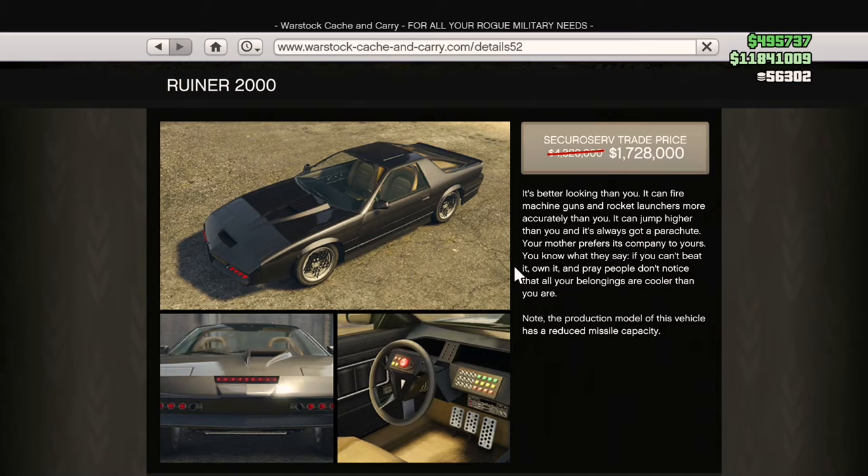On to some weaponized vehicles — we have three on sale for the next three days. First, I would recommend picking up the Ruiner 2000, which you can get for 60% off. When you are a CEO with your org active, you can start a job called Fully Loaded Ruiner, which gives you an upgraded version of this, but you have to own it to start that mission. In that version, it can take about 20 rockets before blowing up. So if you're into PVP, this is a great one to have. The parachute and jumping ability is loads of fun, and as an added bonus, you can stance it and it makes one hell of a drift car.